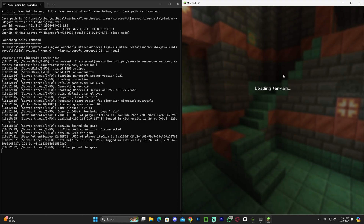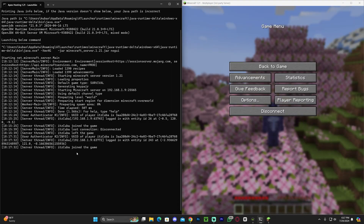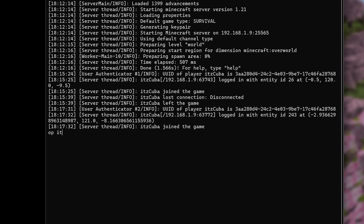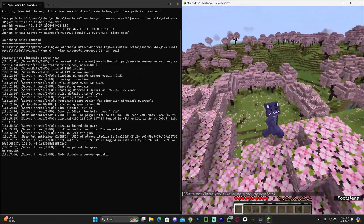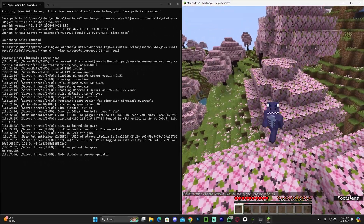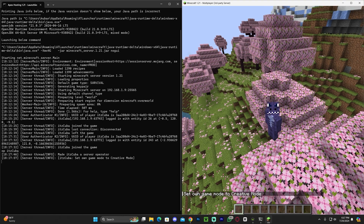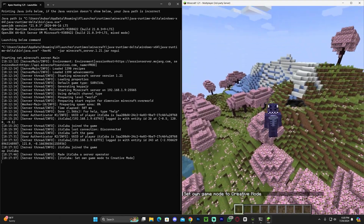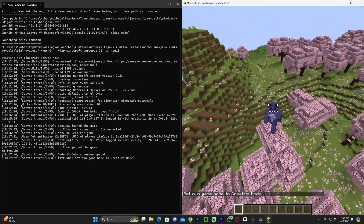Hitting Play on that server shows in the console that we've joined our own server. You can also head over to the console and OP yourself — just type 'op' followed by your username and hit Enter. It will give you server operator status in the game. As you can see, it says you've been made a server operator, meaning you now have the ability to use commands. You could switch to creative mode, and it will show everything happening right there in the console.